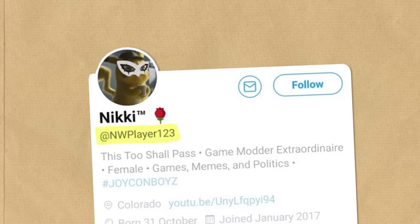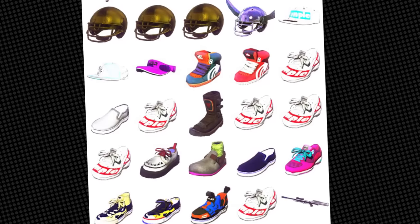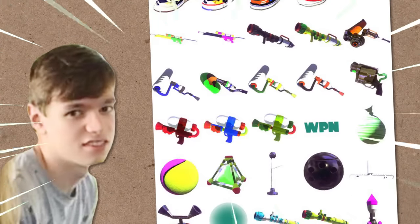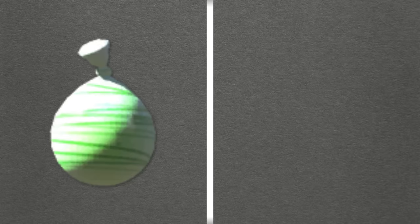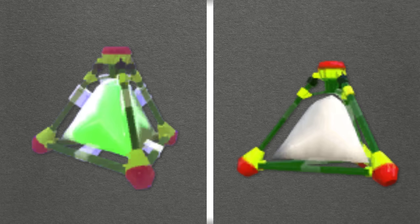But it gets even weirder. Twitter user nwplayer123 made a startling discovery: inside Mario Maker's files are almost 100 different clothing items and weapons from Splatoon. Not the final version, mind you — they're actually from an early version of the game. In fact, this finding offers a great opportunity to see the origins of some of the now classic weapons from the game. The burst bomb, for example, was going to be green rather than the sludgy purple of the final game. The splat bomb was going to be a neon green, rather than the off-white that the developers eventually decided on. Some of the weapons went through much larger changes, though.